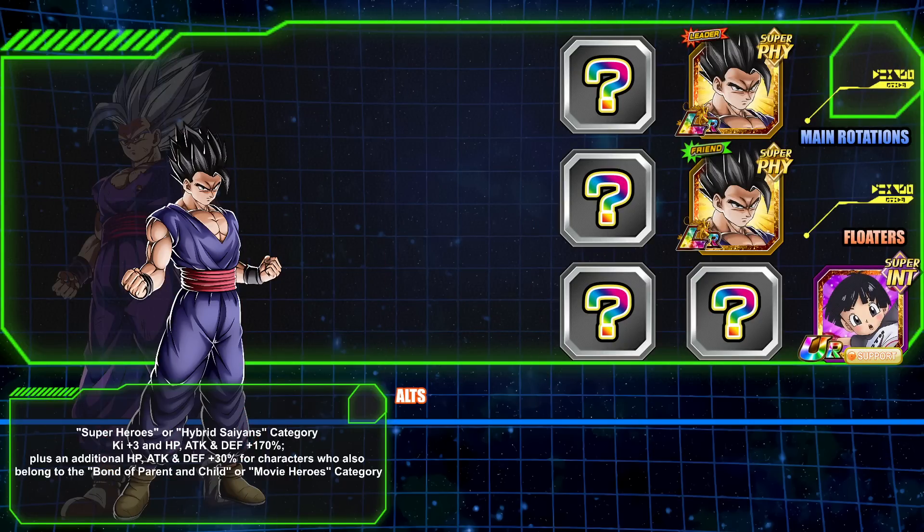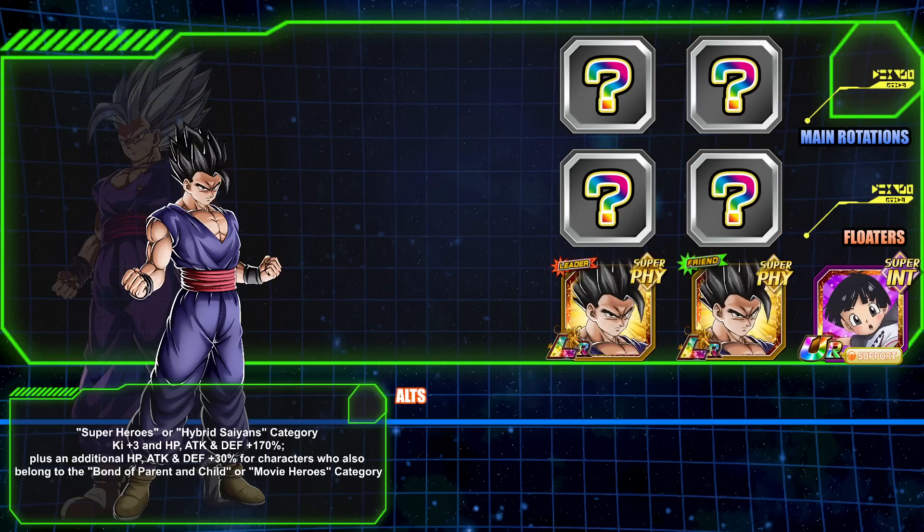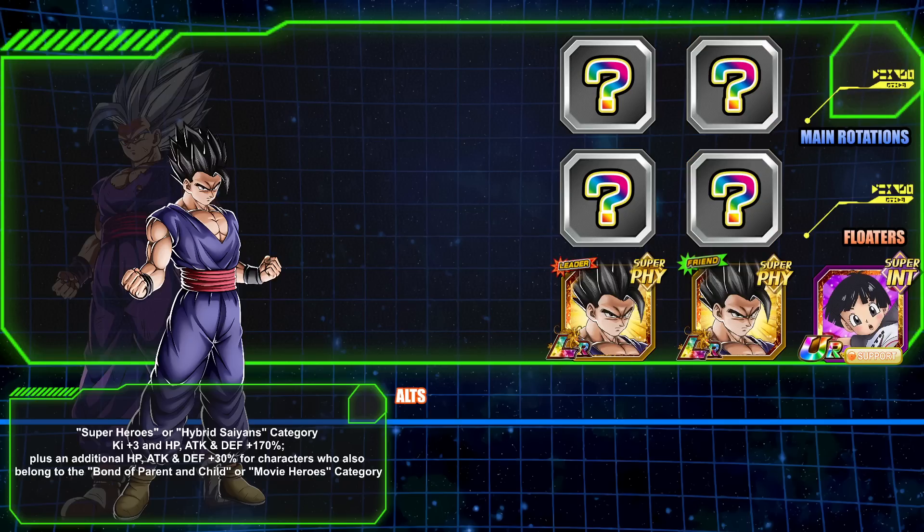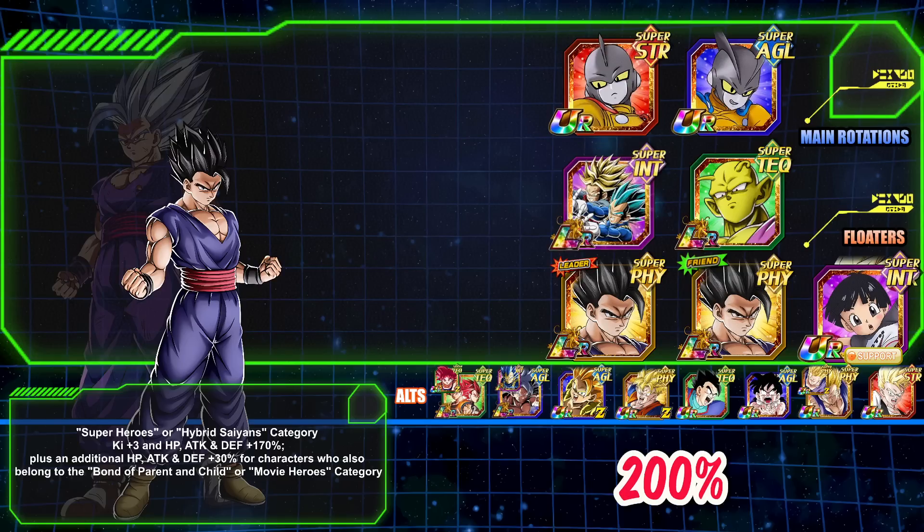The teams here — interestingly enough — I'm going to run it differently than I normally do. Generally when I do these team builds, the featured unit is in the main slot. As you can see here, he's in second position or he's floating. Not optimal for the unit itself, but because the leader skill is so good and the combinations you can run, that's the reason you put him off rotation. This is a full 200% team here — just look at it in awe.